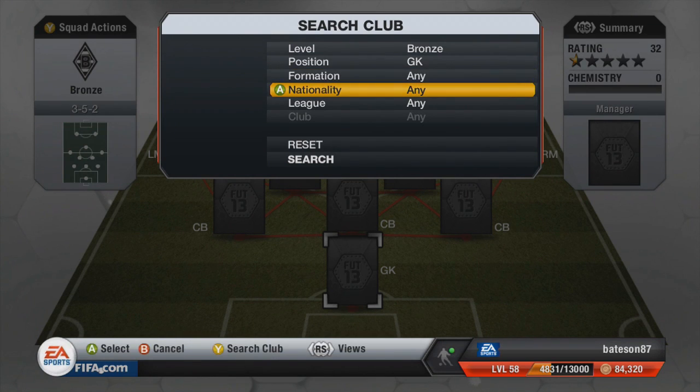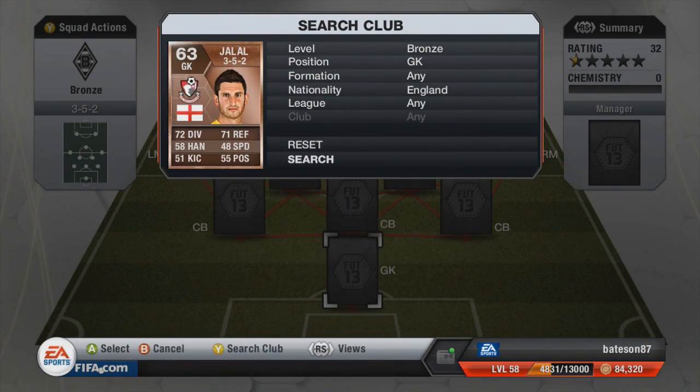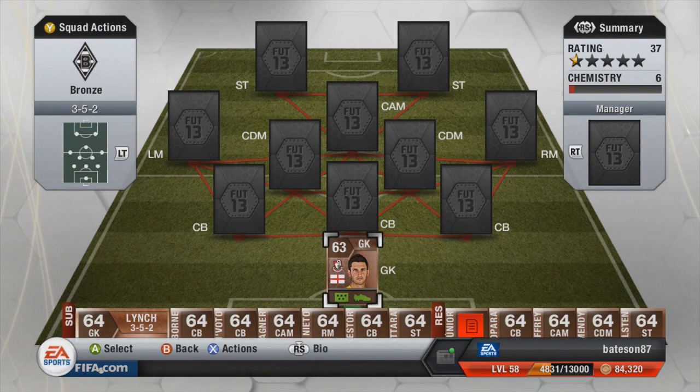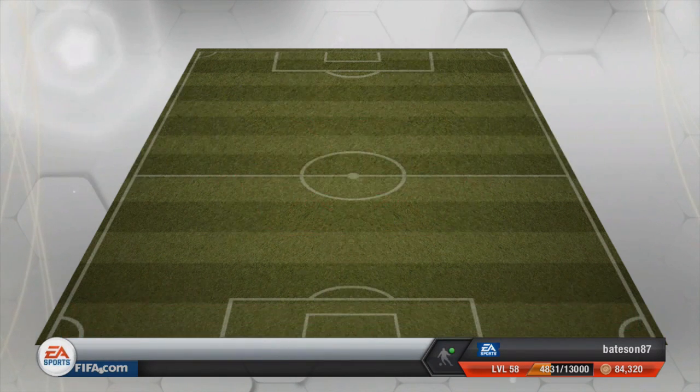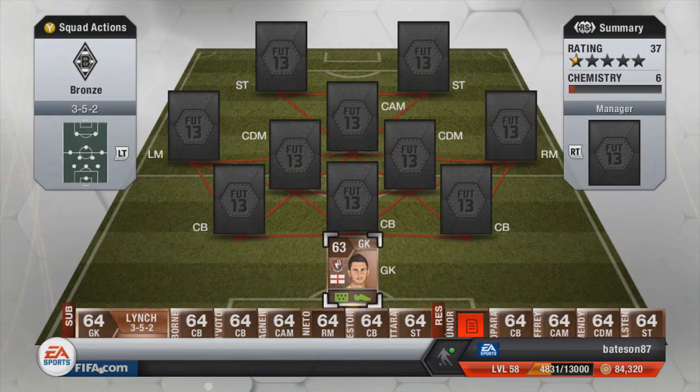We're going to go with some English defenders. In net, we're going to go with Jalal — he is probably the best English goalkeeper. According to most people in my stream anyway, they did say Jalal was the best and he is pretty tall as well. Pretty decent keeper, 6'2". He does pull it out of the bag when needed.